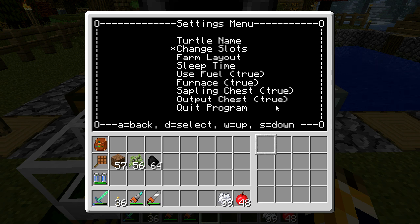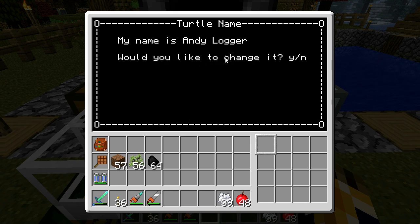Once you've run this program once, it'll save your turtle and give it a name. That way, if you break your turtle, the program will stay on it the next time you put it down. Normally, if you don't name a turtle, it will never keep anything on it when you break it. The default name is AndyLogger, but you can change it to anything you want.